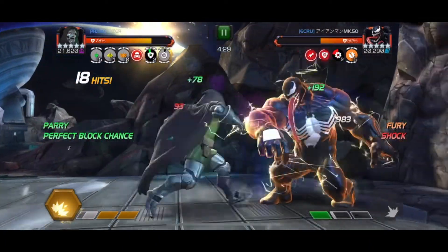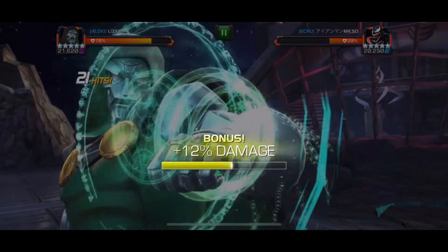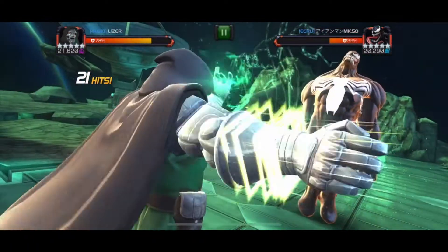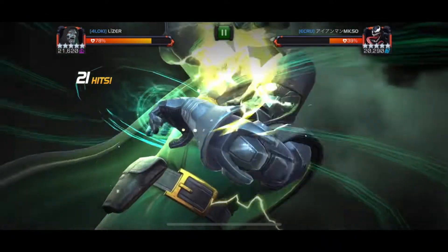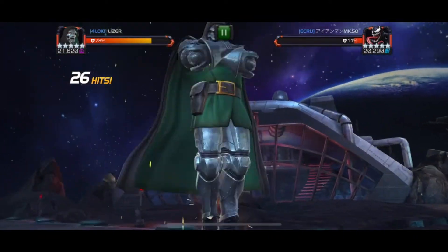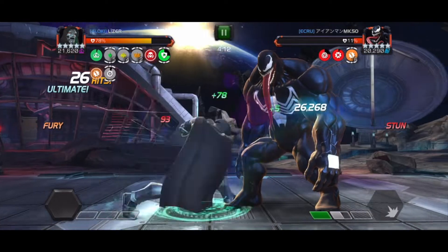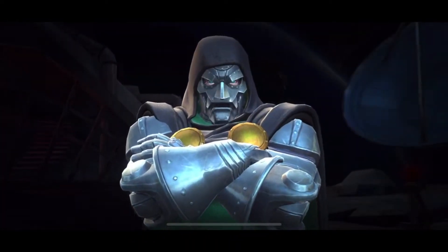He's gaining furies again because you use a lot of heavies with Doom, so I'm going to go ahead and drop the Special 3 on him. Doom's Special 3 gives a fury so it's going to do a ton of damage. I'm just going to rush in and hit him a couple times and that should be over. Not a bad fight.